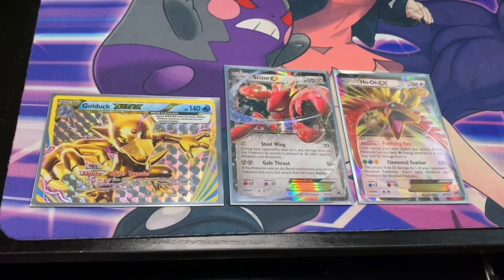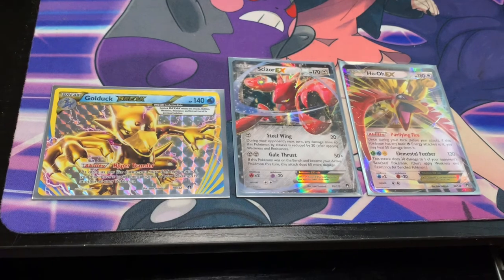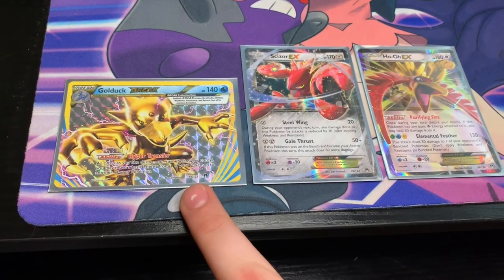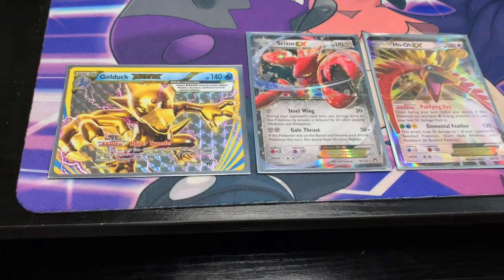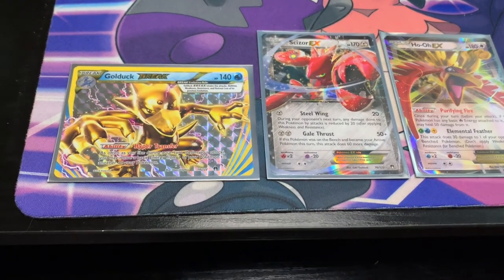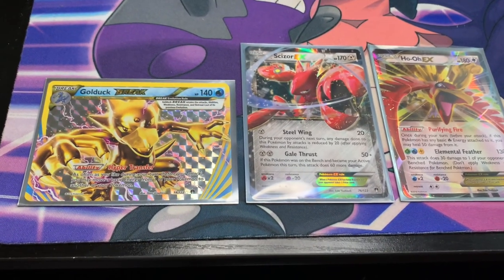Alrighty, and here is one final look at what we got today. I think my favorite of course is going to be the Ho-Oh EX card. Coming in close second, we got the Golduck Break card. And finally, last but not least, surely not least, we got the Scizor EX. I could not be more happy with the packs that I opened up today. I hope that you really enjoyed today's episode. If you did, please think about leaving me a like. If you want to continue watching pack openings every Thursday, come hang out with us, hit that subscribe button and join the chillest Pokemon community on YouTube. Other than that everybody, I hope you have an awesome week. Peace.